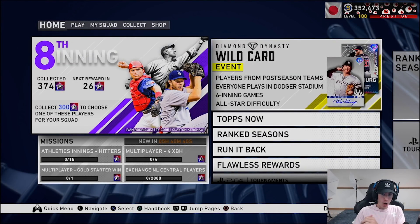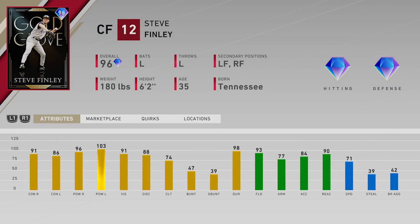At 150 stars they always have a three-diamond choice pack. The first card shown is 96 overall Gold Glove Steve Finley. I kind of wish he were a higher overall — maybe 97 or 98 — but this card still looks good. 91 and 86 for the contact, 96 and 103 for the power, 91 vision, 93 fielding, arm accuracy is pretty good, good reaction, and 71 speed. Steve Finley has always had a really good swing, so I'm excited to try him out.